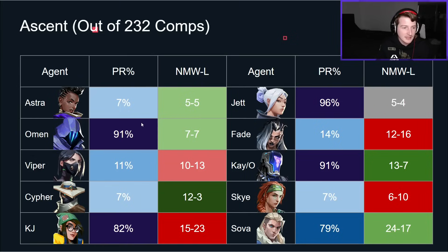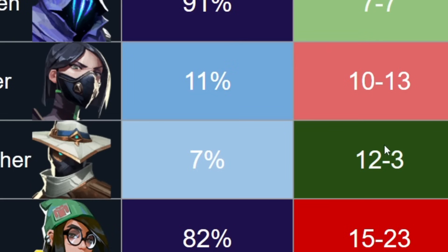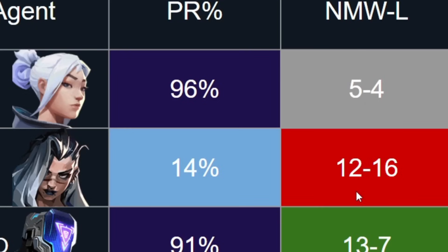For the pick rate, it goes from light blue to dark purple — the more you get picked, the darker it gets. For the win-loss, if you have a positive win record, for instance, Astra was 5-5 so she gets a light green, Cypher was 12-3 so he gets a dark green, and Fade was 12-16 so she gets a middling red. Pretty simple stuff. Let's dive into some of these stats.